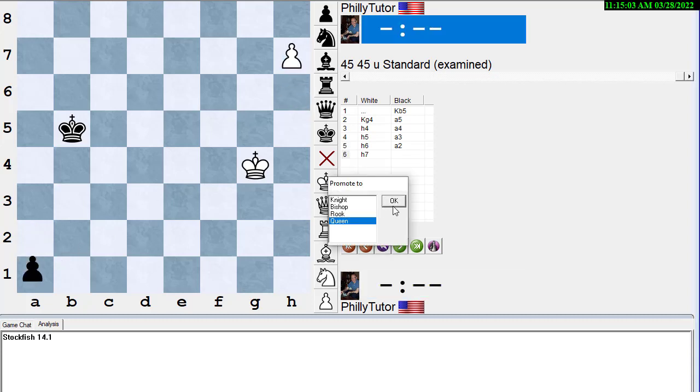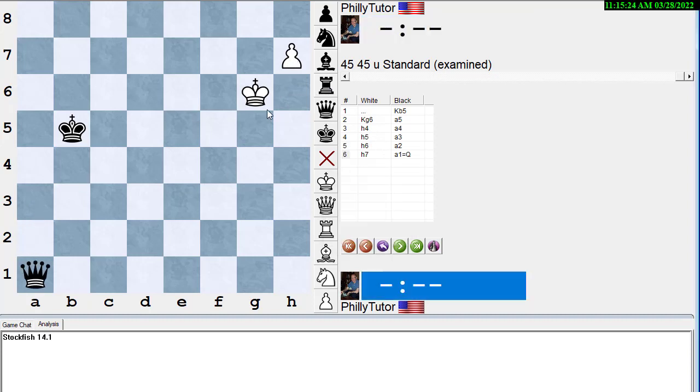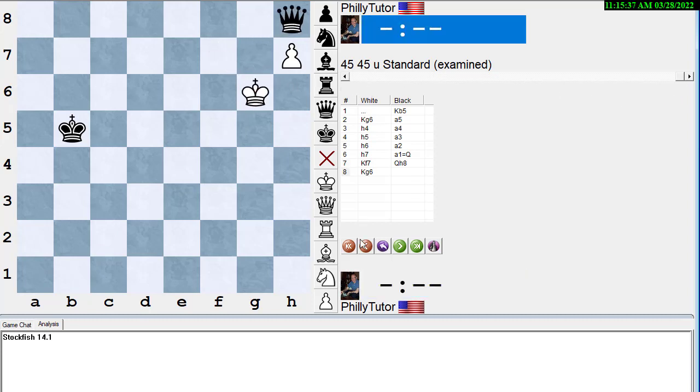Even if white's king tries to race by going toward the queening square, the result is the same. After a5, h4, a5 — even with the king much closer — white can't get to guard the promotion square in time. When white brings the king around to help the pawn, the queen simply steps in front of the pawn, and it's the go-to-sleep endgame technique — queen against pawn, game over.